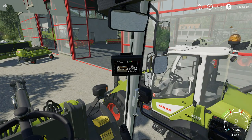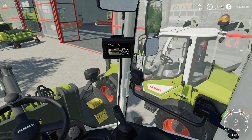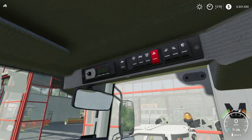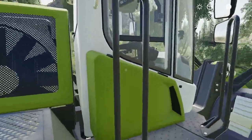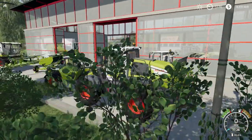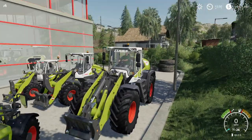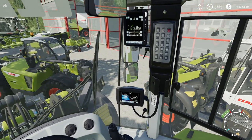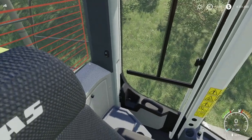The interior looks like there's possibly a backup camera, though the picture is obviously static. It would be nice if Giants would implement those backup cameras and make them actually functional — that'd be a nice small detail for the next version. The Torion 1914 has a big exhaust pipe on the back, so there must be a really big engine in there. This is for the big jobs — if you're cutting silage you're going to want to use this one.